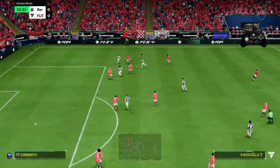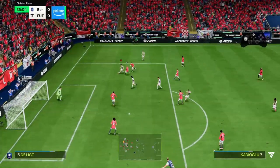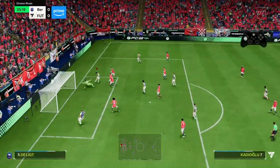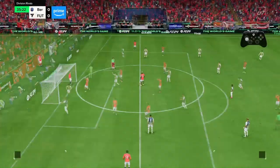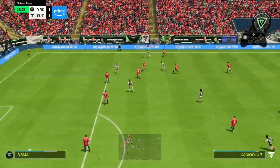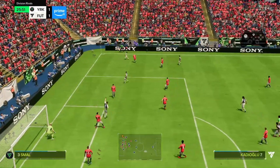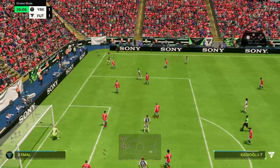As you can see, Cadioglu with those four-star skill moves taking it to the byline — and to be honest I didn't even mean to score that. I was trying to pass it back post but I ended up shooting and it actually went in. I was very surprised, I'm not going to lie.